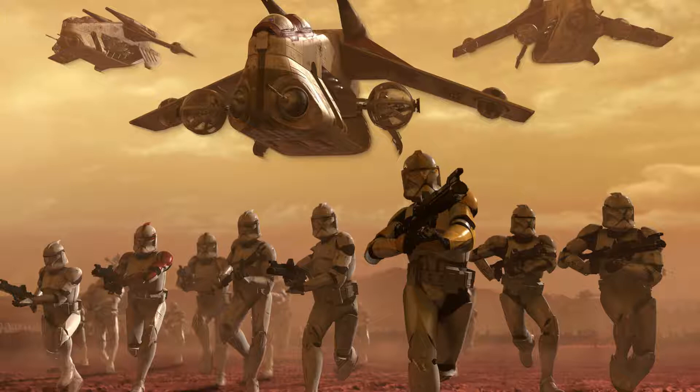A Geonosian got killed and dropped a holocron on top of the Techno Union ship. Use a command post to switch to the jet trooper class. Now use your jump jets to get up there and acquire that holocron, and bring it back to Checkpoint Alpha. Who knows what secrets it might hold.